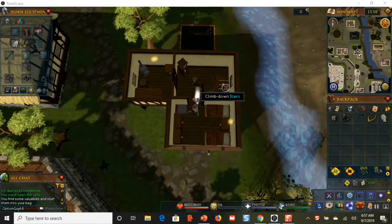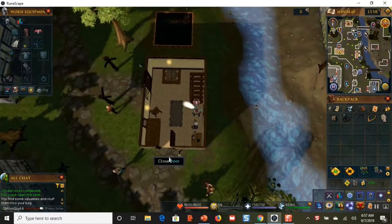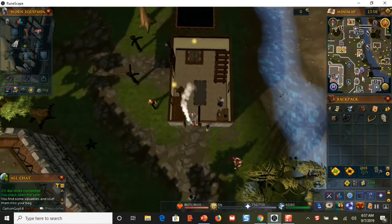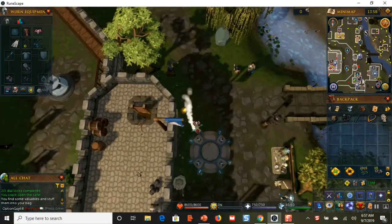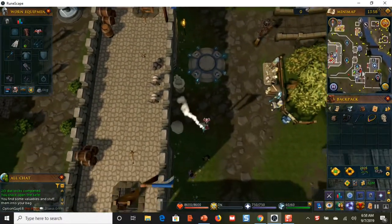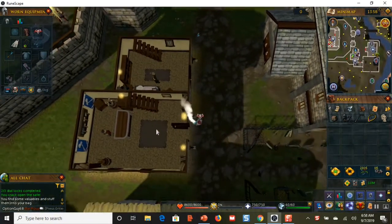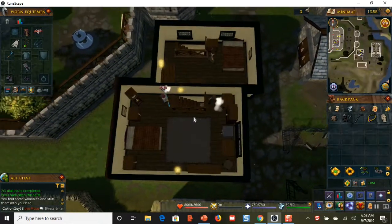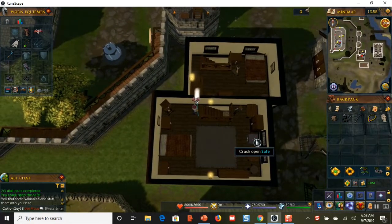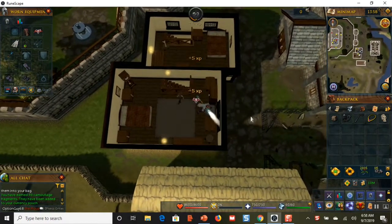Moving on to the second safe, climb down the stairs and go back out of the room. Head to the south — you can see on the mini-map where I clicked, that's where the second safe is. Go in the door, climb the stairs, and the safe is right there. Click and crack it open.